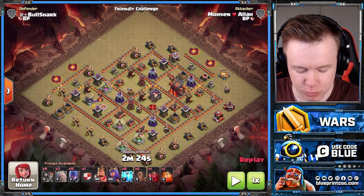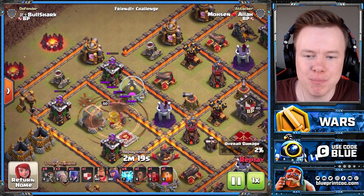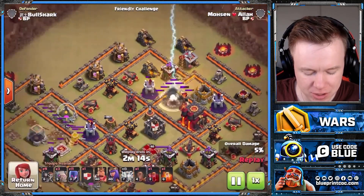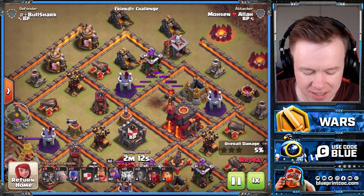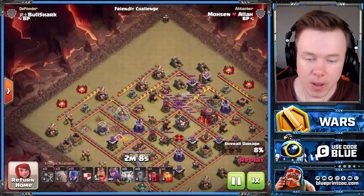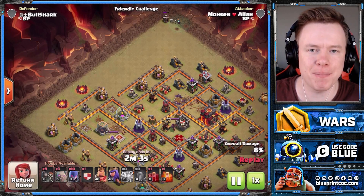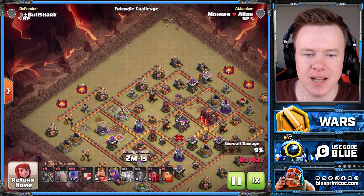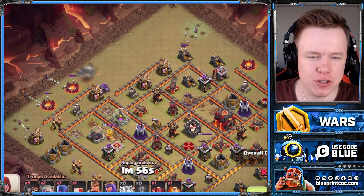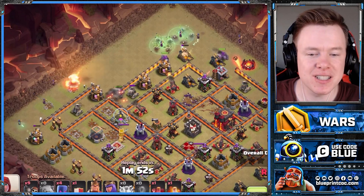Notice how he spreads out the Lightning to impact as many defenses as possible, puts the Earthquake down perfectly, and we take down the two Archer Towers as well. Same thing on the other side — we're going to take down the Single Inferno and the Wizard Tower. So we've taken down two high value defenses and you're essentially going to roll over the rest of the base. Very similar to the last attack — you're going to pick one side to come from.